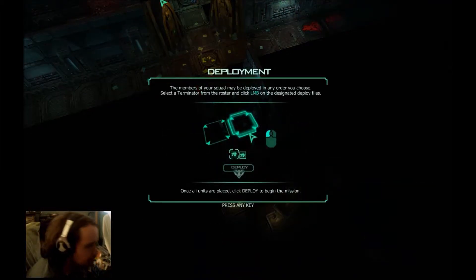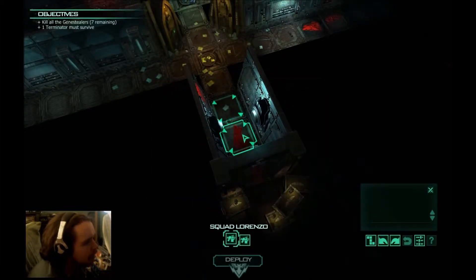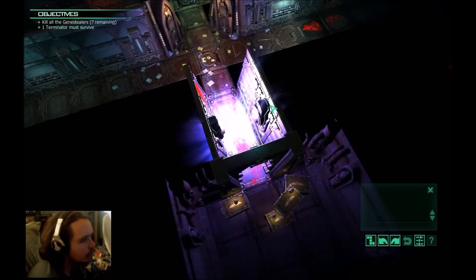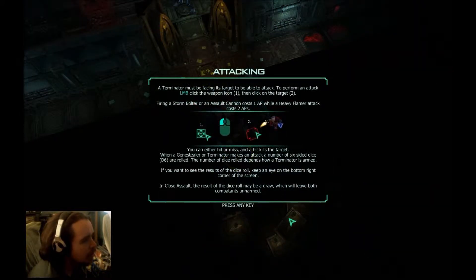Onwards, brothers, to his glory. The members of your squad may be deployed in any order you choose. Select a terminator from the roster. Click left mouse button to designate deployed tiles, and once all units are placed, click deploy to begin mission. So, brother Dino, brother Goriel. Okay, deploy.